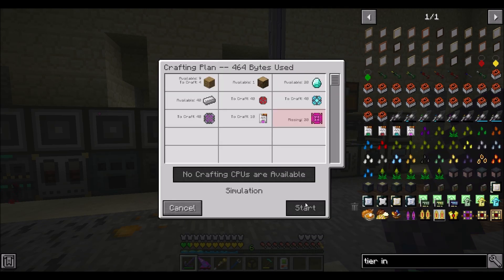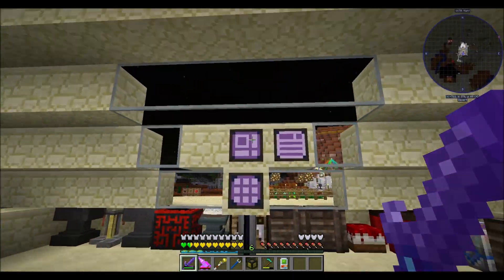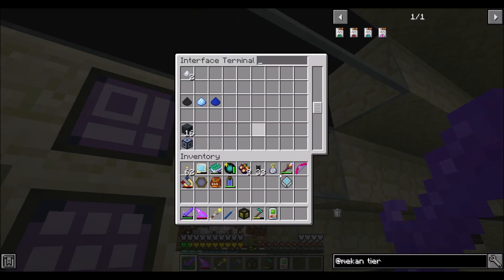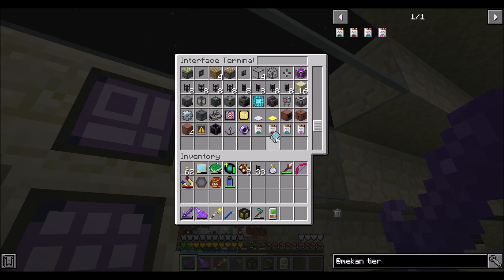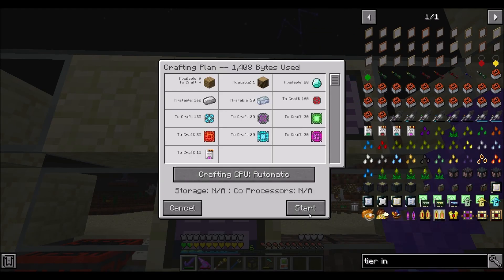Now we're ready to upgrade the mechanisms. We don't know how to make ultimate control circuits - dire, please. I guess I haven't needed them yet, but now we do.